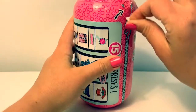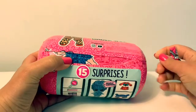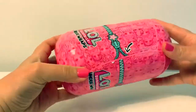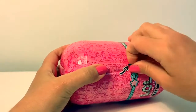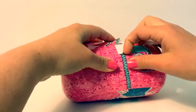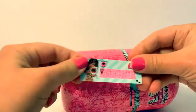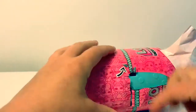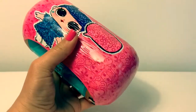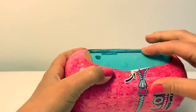Let's open the first layer. Now we're going to open the second layer. Looks like it is a secret message. Now for the third layer.